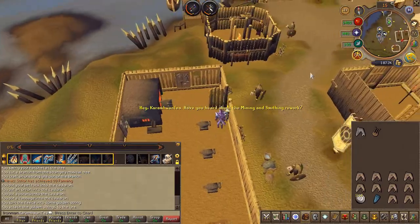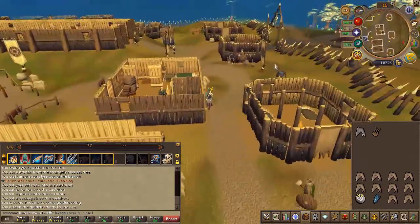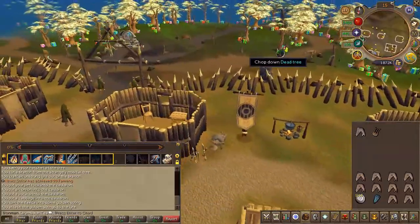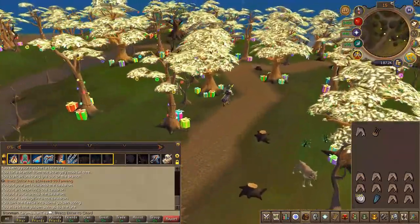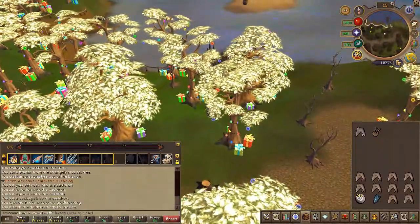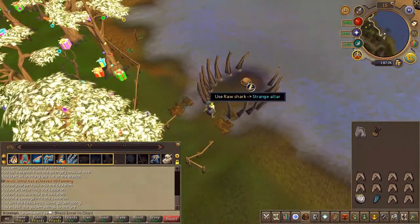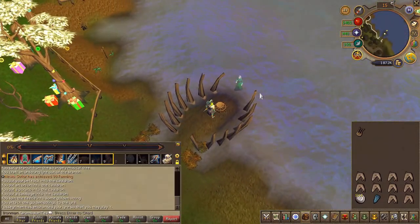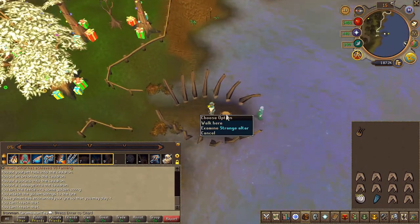Use the golden wool on the unstrung lyre. Next, head directly southwest outside of the area. Upon the water you will find a strange sort of altar.